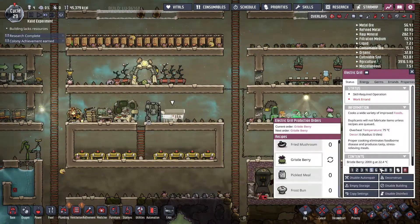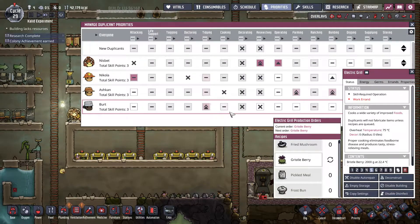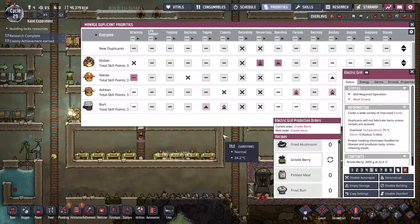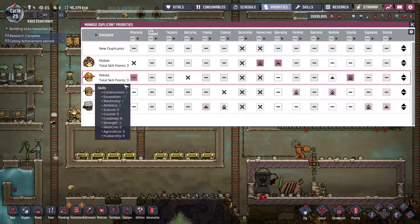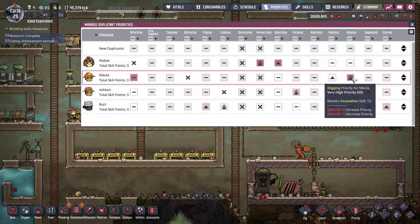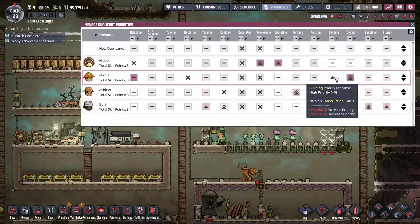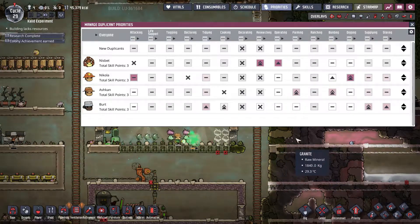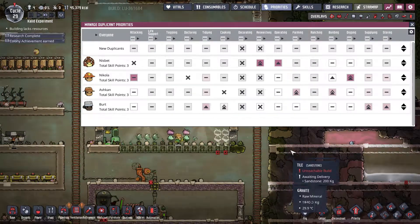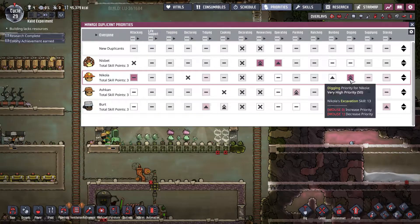I'm not sure why she isn't cooking — checking the priorities. I want her to cook instead of tidy, so I changed a few priorities. I'll make sure that Nikolai goes out and does all the digging as well as a little bit of building, especially when he ends up digging and then building tiles. That's why I'm increasing those two priorities for him.